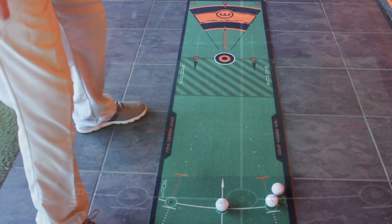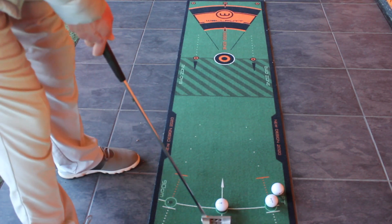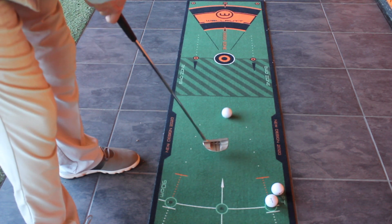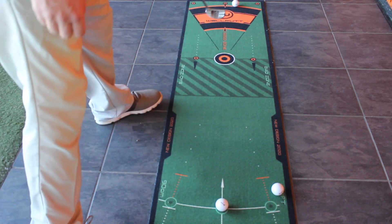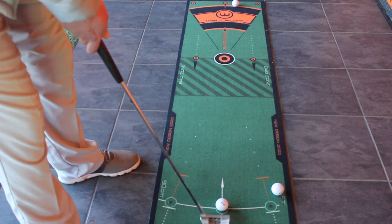One of the features we really love about this mat with the good zone is you can really work a block practice. The top black circle is an uphill lag or an uphill good zone putt. The second one highlighted by the club face is just good zone — get the ball in the good zone, a normal putt on a flat surface.